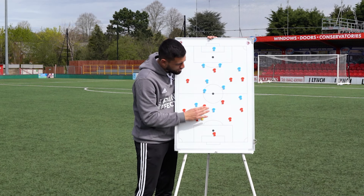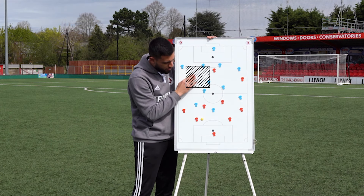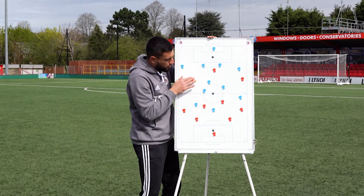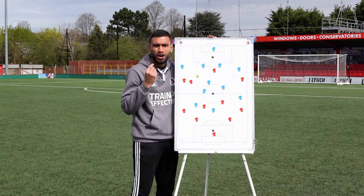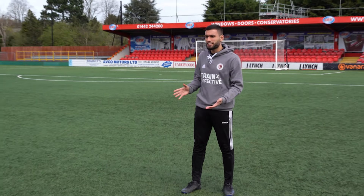As the ball gets circulated across, you're shuffling across, you're operating in this square, your number six gets the ball. Can you get the ball on your back foot with one touch to turn and attack the goal? We call it the half turn. As an attacking mid, you're not too wide, you're not too central — you're in that pocket of space attacking that way.